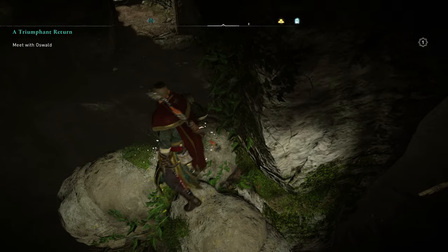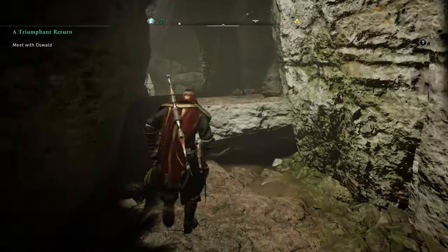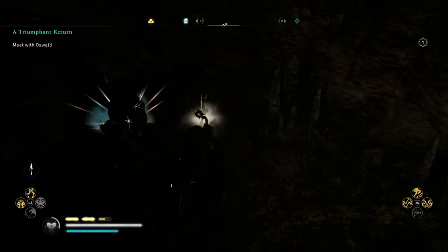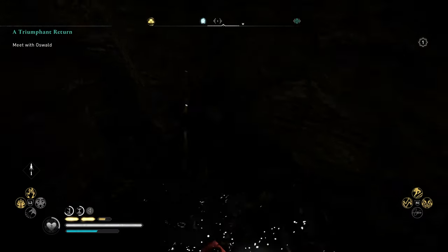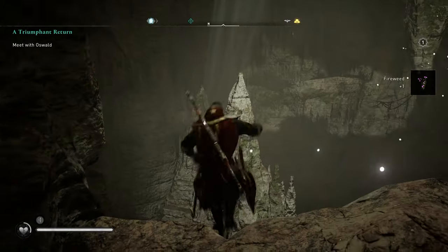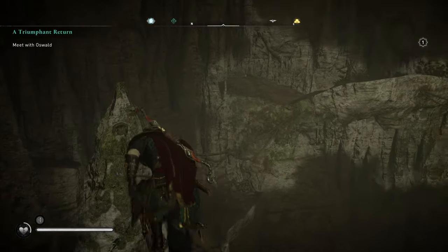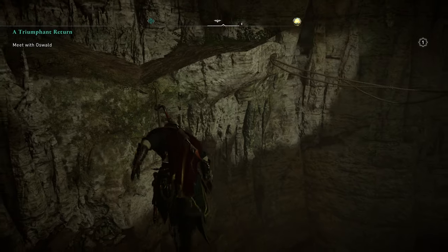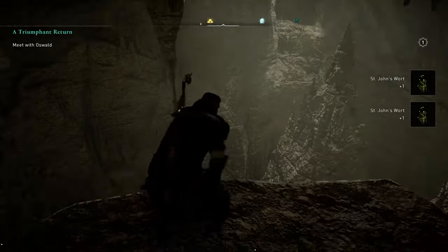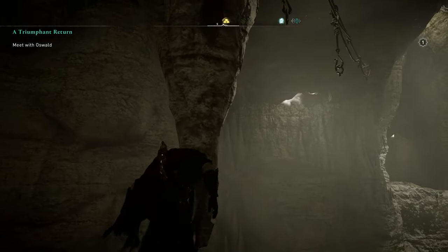Jump over to that middle bit. These are flowers that Valkyra needs if you're looking to do those quests — there are quite a lot of them in this cave actually. Grab some more iron as well. In this next room, run along these wires all the way around and then across to this one, then climb up here.